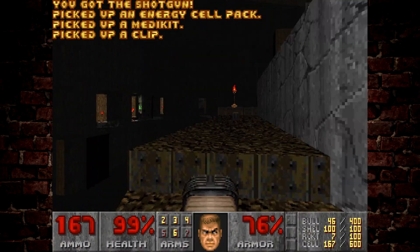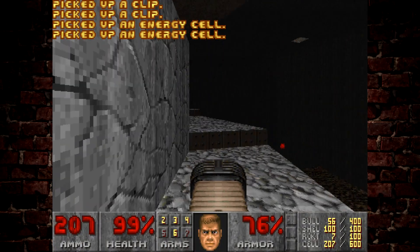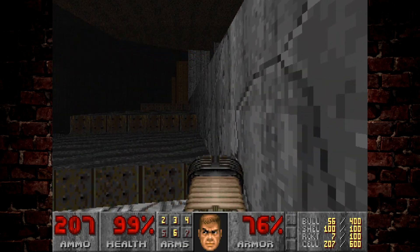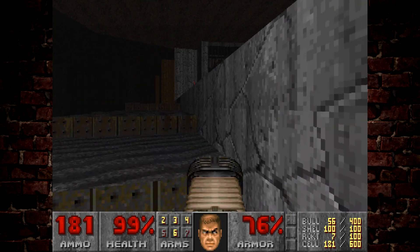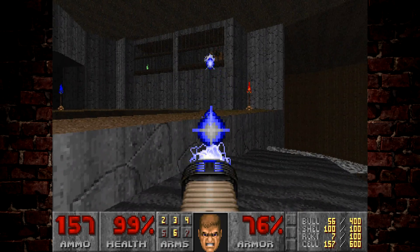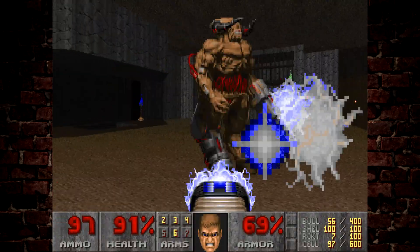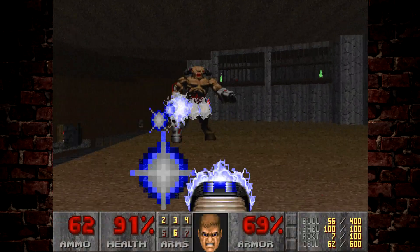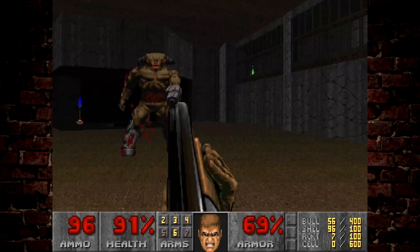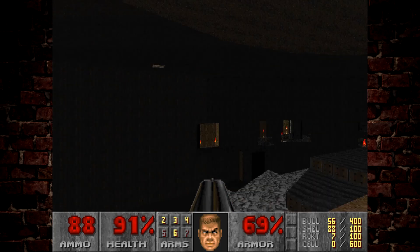Speaking of a horde of enemies, let's deal with the Cyberdemon at the top here — but not before we take care of these Mancubus that have been giving me pain throughout this level. Normally I just run for the exit, but let's see if we can take down the Cyberdemon and his two Mancubus friends. It's actually a pretty nasty fight if you don't take out the Mancubus first, because together they pose a pretty imposing challenge. Probably the least-fought Cyberdemon in all of the Doom games, because the exit is literally right there. The Cyberdemon is dead.